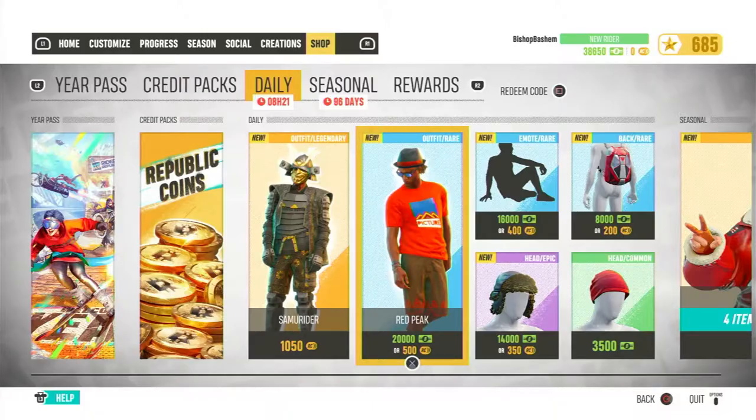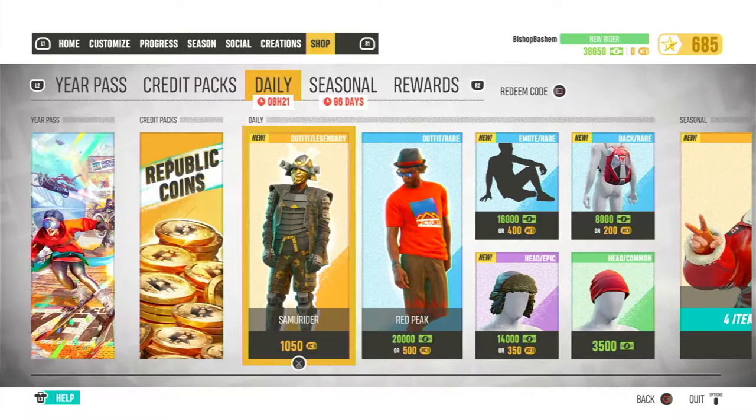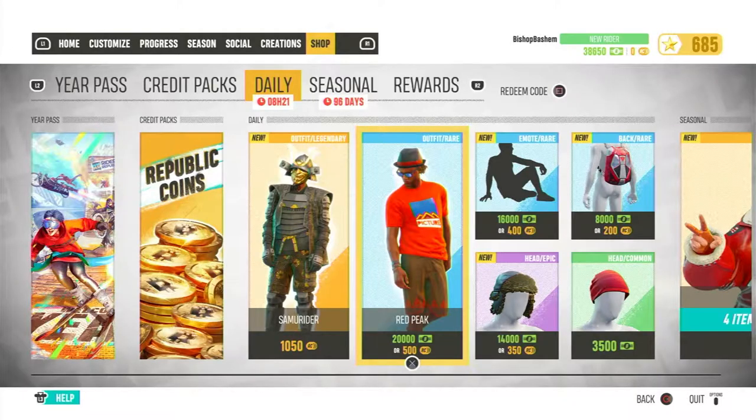The Samu Ryder Red Peak — you can actually see what your guy would look like wearing the clothes. If it's yellow, that's the Riders Republic coins, which is real money. And then you have the in-game money, the green stuff.